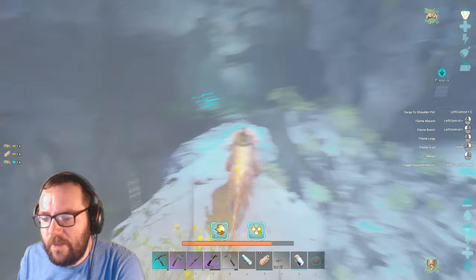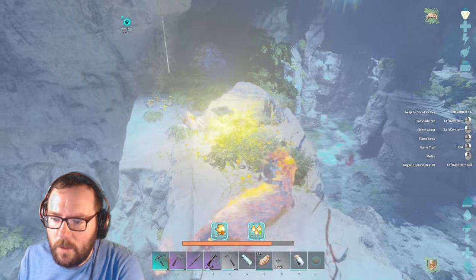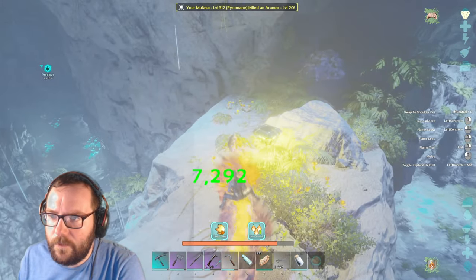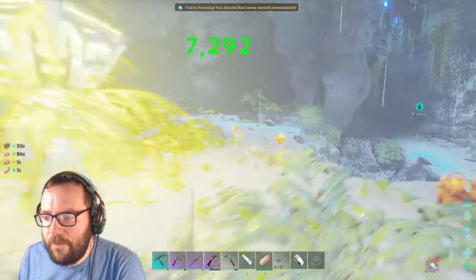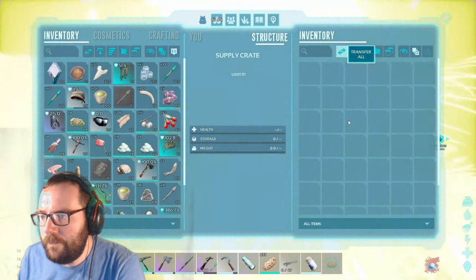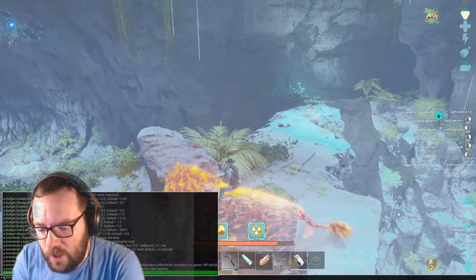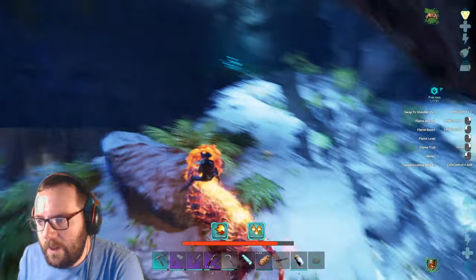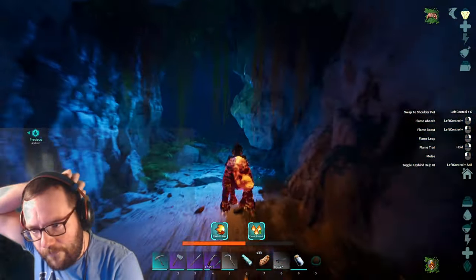I'll probably cut all that searching out except for the important stuff - like finding that Giga. Oh, there is a drop here. Let me back down so I don't fall. A better rifle would be good - let's see what we get. Crappy stuff. Let me turn down the gamma so I can see a little better. We went on our first cave adventure.